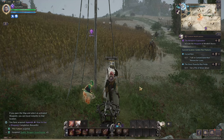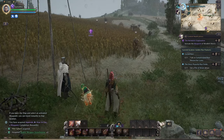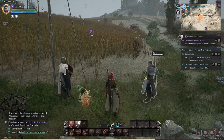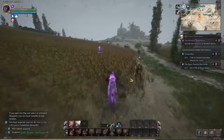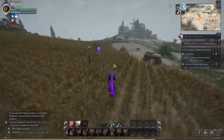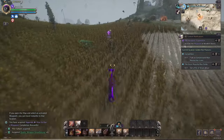That purple cross that's glowing is our quest objective — it'll tell you how many yards away you are, which I really like. I think Black Desert has that too. Once you take off in your ground form, I love the jumping — it jumps forever.